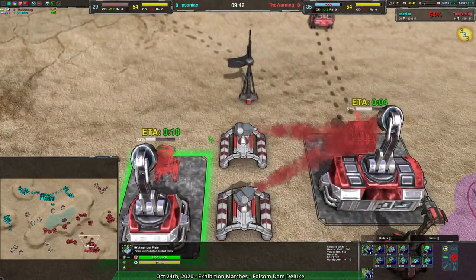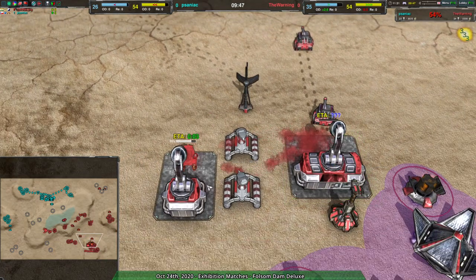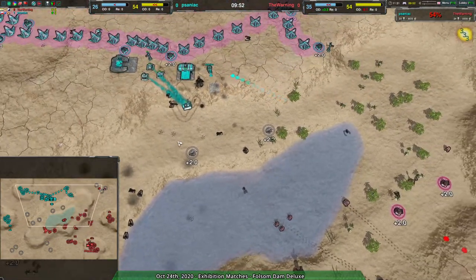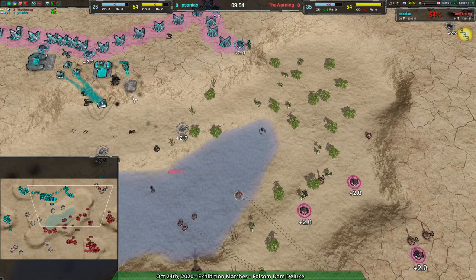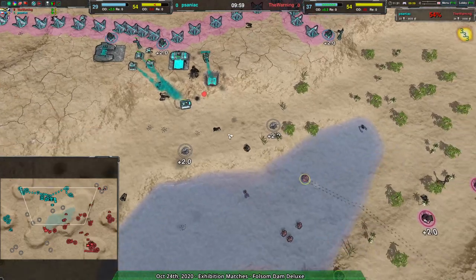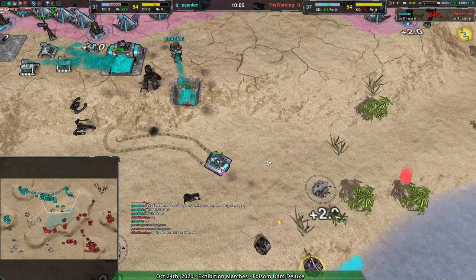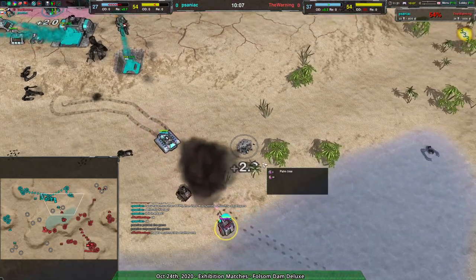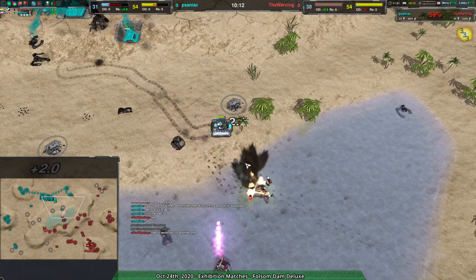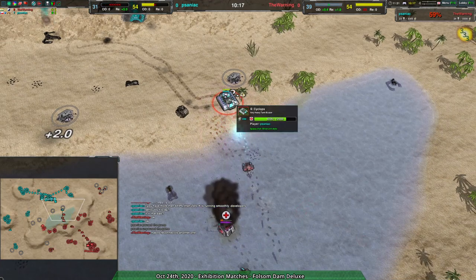They were also able to get their metal economy up quite a bit, so they have an amp bot plate — I don't think we've seen a plate in a replay cast yet, but there it is, the new plate system — and a duck-boy combo. That boy did take out the stinger, so there is a total cyclops setting this up. The cyclops is 2,200 metal — I don't know that it does especially well against light units.